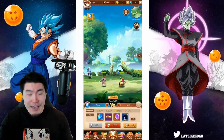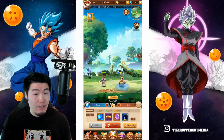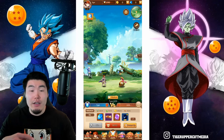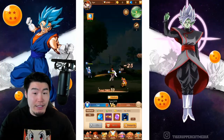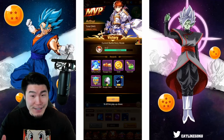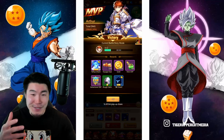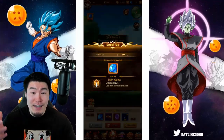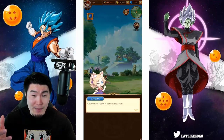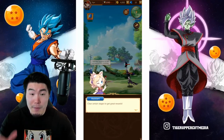So as you guys will notice, this is what you call a passive mobile game, in the sense that you're not really actively fighting the enemies. The game essentially plays itself. And there you go — we beat the boss. We're now level two. We got a bunch of rewards, and also some gems. I'm not sure what any of this stuff actually does, but okay.